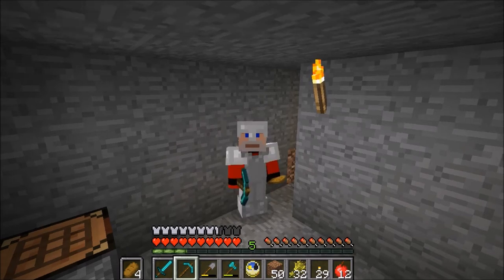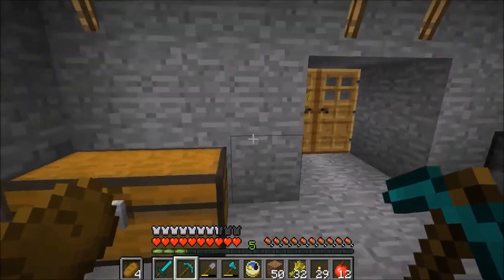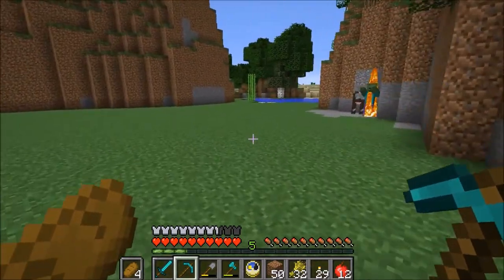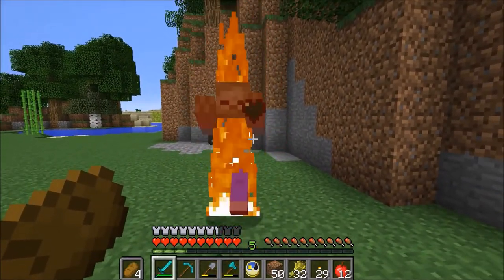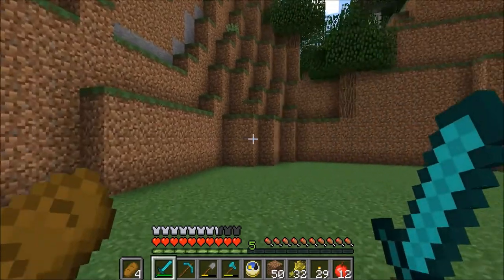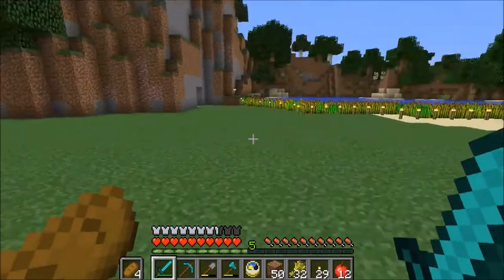Welcome back to GMG Minecraft, I'm Grandpa, and today we are going to fence in the cattle. I've totally cleared this out and made it so we can use the surrounding hillside as a barrier, so we don't have to fence all the way around. I've raised up the blocks to three, four, or five high so the cattle can't jump up.